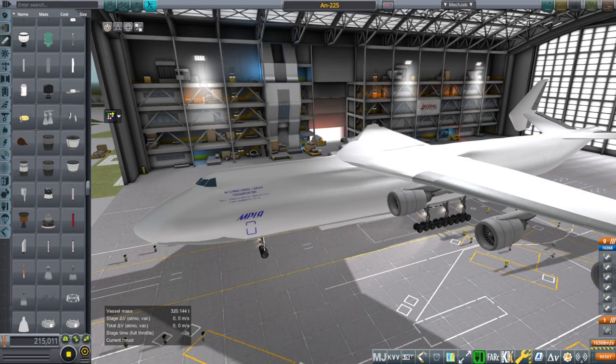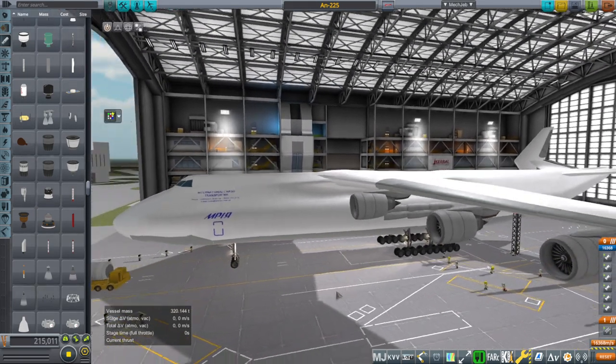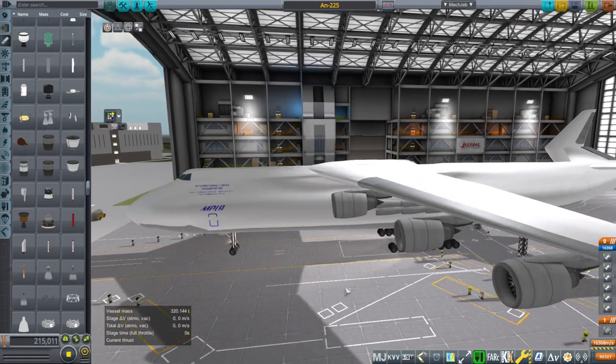Hello everyone, and welcome back to Realism Overhaul Sandbox, Sinkerval Space Program 1.8.1. At the request of a viewer, I have decided to release the AM-225 model that I made, primarily for the MAX spacecraft test.